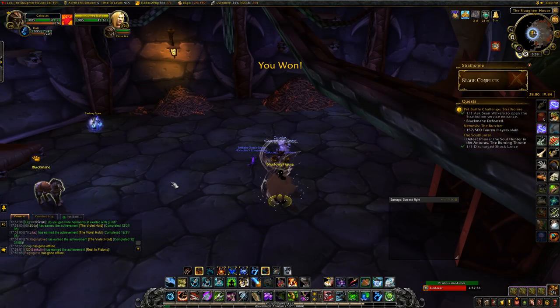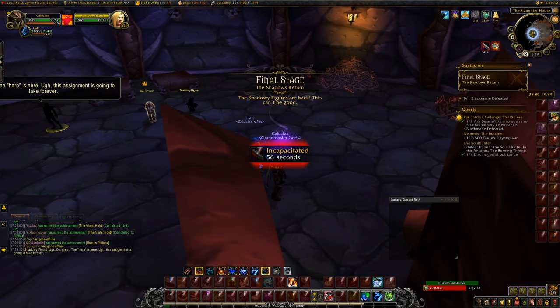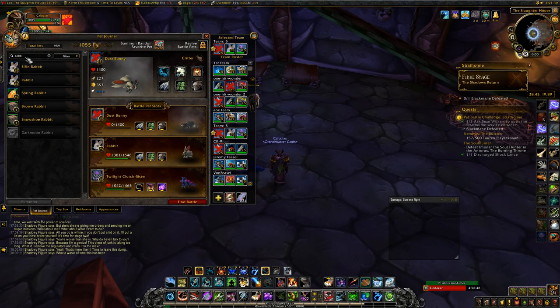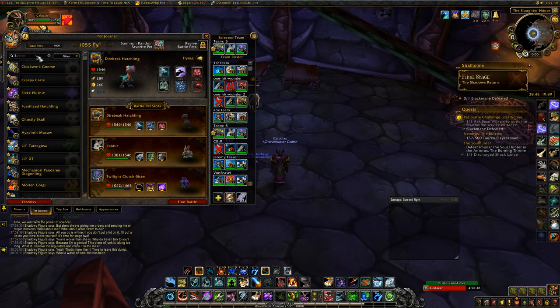After you defeat him, you'll get incapacitated by two shadowy figures — this happens at the end of every pet battle dungeon. Some RP will happen — I assume there's going to be some nasty pet battle raid at the end of this expansion. Once they're done talking to you, you get to face the final boss: Blackmane, who is pretty easy — possibly the easiest end boss to any of these pet battle dungeons. I used a Direbeak Hatchling with Falconswarm, Ironskin, and Predatory Strike.